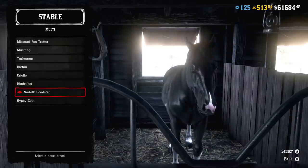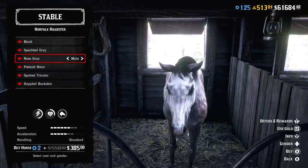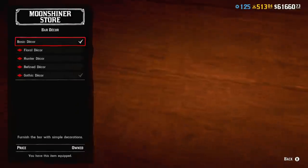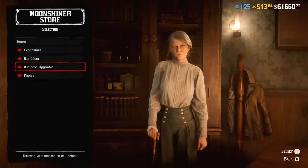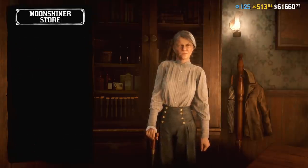For horses you can find a discount on one horse only — the Norfolk Roadster. It's a pretty cool looking horse; if you like it, buy it, it's a good one. Pretty much everything you can buy from Maggie in your Moonshiner Shack also has a discount, and I strongly suggest you buy the business upgrades if you haven't done it yet.